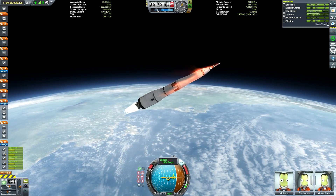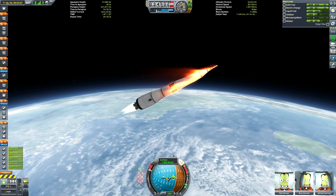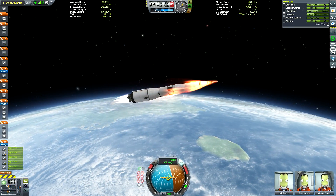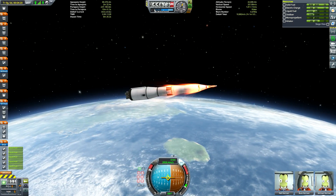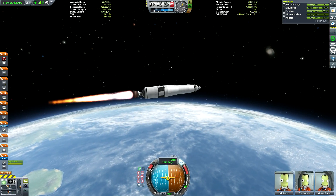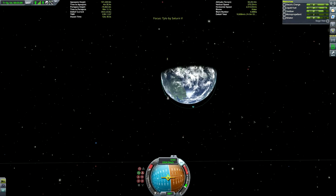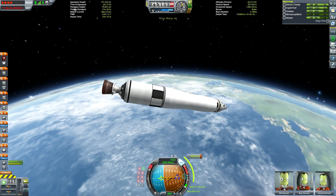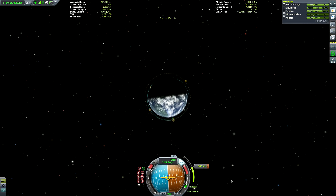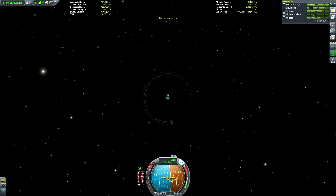Unfortunately I just couldn't make an Eve lander that would fit inside the fairing. You can see this rocket is actually slightly taller than a normal Saturn V - that upper fairing is slightly stretched compared to a proper Saturn V recreation. There are ways to make very lightweight Eve landers - Bradley Wiston's sea level Eve lander, and I think Squiddy or Nuclear Turkey also made a very small one. The secret is a propeller-powered craft to ascend through Eve's thick atmosphere, then launch from high altitude using more efficient engines. But I didn't want to do that - I wanted to keep it pure as a chemical rocket, closer to the Apollo 11 formula. Also I'm terrible at stock propellers.